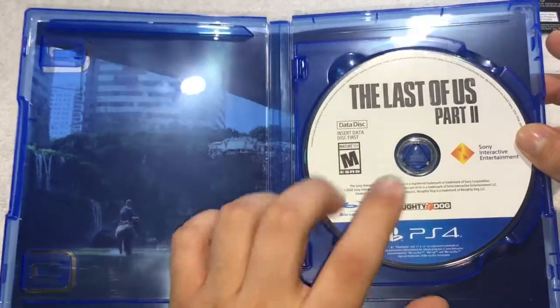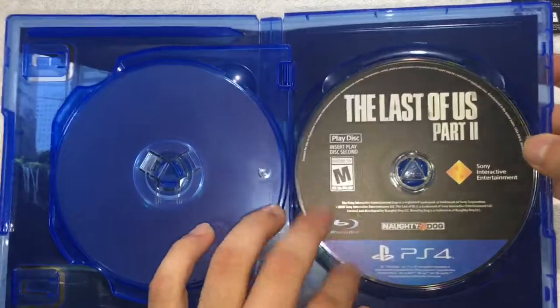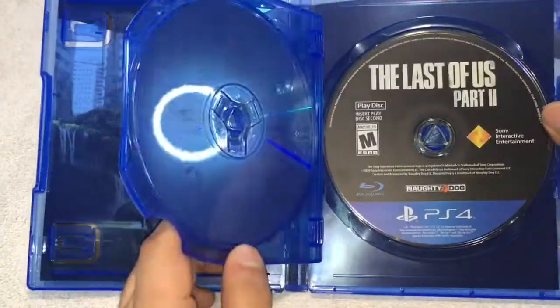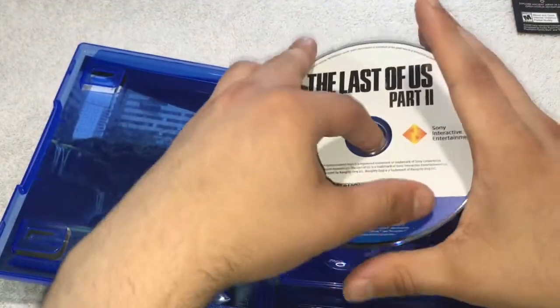Here it is — Last of Us Part 2. This is the data disc, and this one is the install disc. You need to install this one first, and then to play the game you use the play disc. Must be a pretty big game if you need two discs to play it. Let me take it out real quick so you guys can see a close-up.